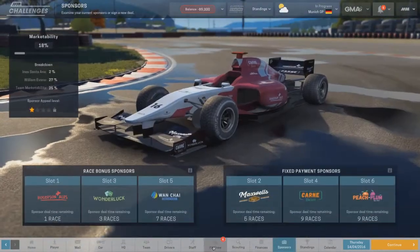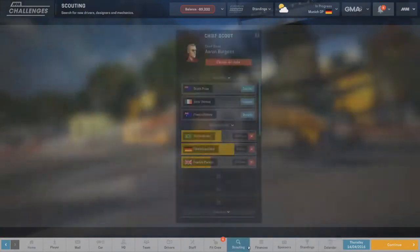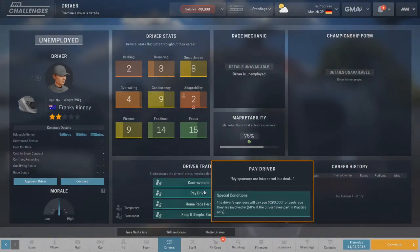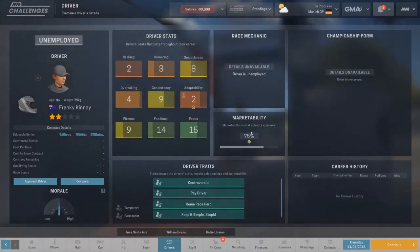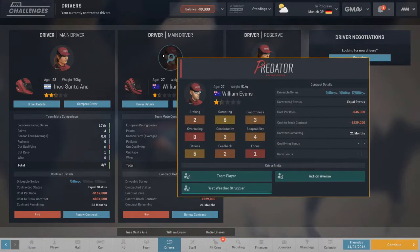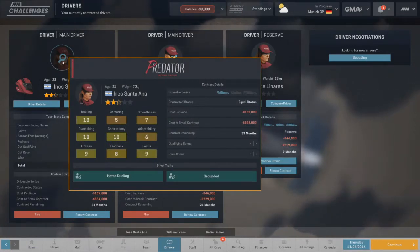Okay, so max out on the sponsors. Pit crew. Calculate. Scouting — has scouting done anymore? No, I don't think... oh, scouting to get this guy. Pay driver. Yeah, so this must be fixed — 50% of the driver to take part in practice only. So your marketability is really high. I think I'm going to go with the marketability. But I can't sever... can't fire you. So probably just going to make you a reserve driver, because his marketability is higher than hers.